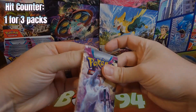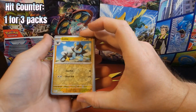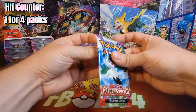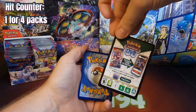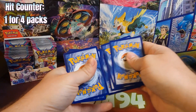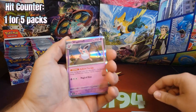One for three so far. We got a Luxio, Jigglypuff, and an Oricorio. We started off hot and cooled off real quick. And then the code cards are blurry — I don't know if you can tell but from here they're actually really blurry. Passimian, Corvisquire, and a Wigglytuff.